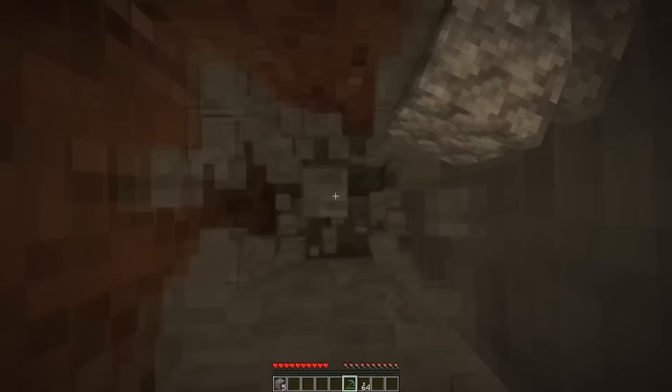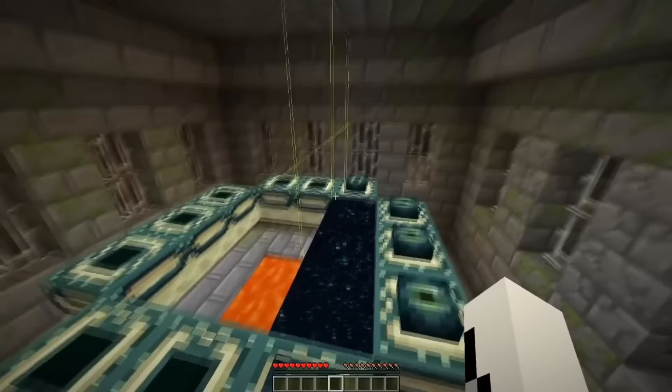It was also in 2020 where a very strange one-third End portal was discovered. Every single End portal has a 1 in 1 trillion chance of generating with each eye of Ender in place, which one seed did — but it also happened to generate right on a chunk border, which glitched the portal into activating only one third of it, which nobody even thought was possible.